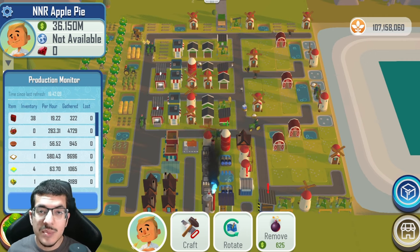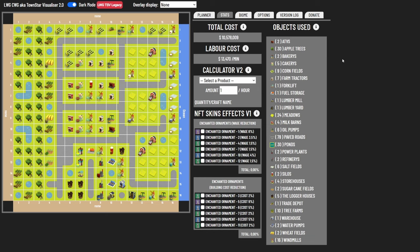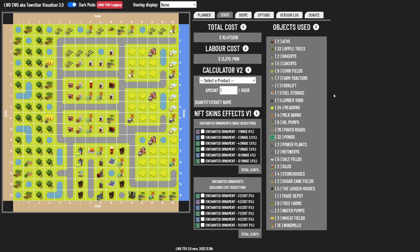Here is what the build looks like on the visualizer. Total cost is 10.6 million cash, wages are 13,470 per minute — but you will have no issue with wages in this design. With the improvements, the total cost is actually slightly lower since we removed the lumber mill and warehouse. In the improved version, we managed to add three more apple trees, going from 30 to 33. The sugarcane fields got pushed back slightly, but since sugarcane is overproduced that should be no problem.